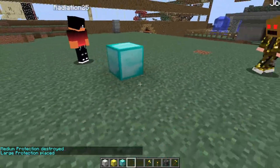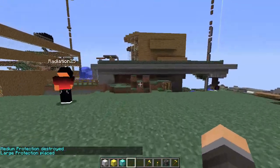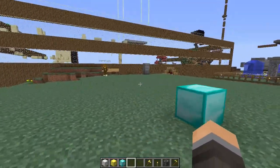The diamond block protects twenty blocks in every direction, so a total of forty blocks. You probably won't be able to destroy things very far out. This is also the block I'll use to show you how to add other people to your protection.